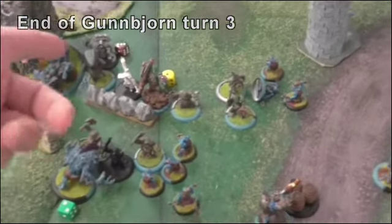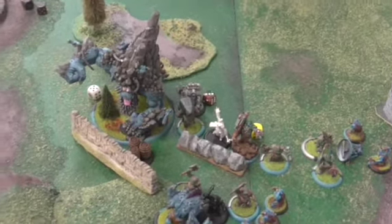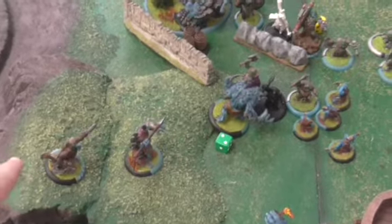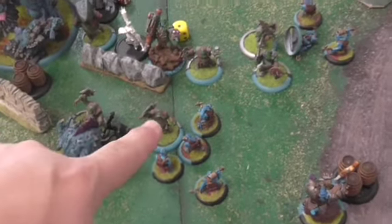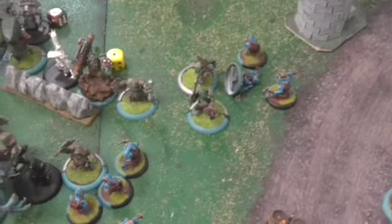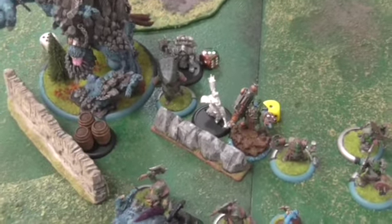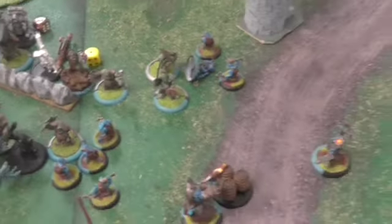End of turn three for Trolls — Gunbjorn's side. The Mountain King, because of my Feat, just stayed still and then fired its spray. Did like 16 or 12 damage, and he ended up transferring it over to the Bomber. The Stone Bearers moved up charging and killed one of the dudes. The other warriors ended up charging over here and killed a couple of the Burrowers. Gunbjorn ended up shooting him, did some damage, so I popped a Whelp. He put down a wall, and then Janessa came up and did a wall — a short wall that ends about here in that area. We'll see where we're at.